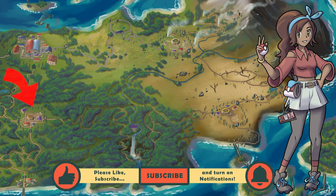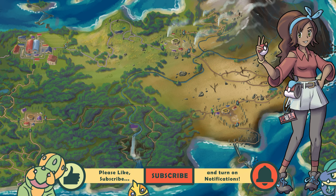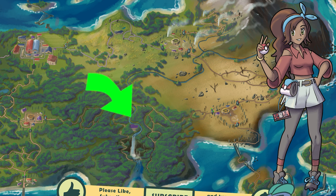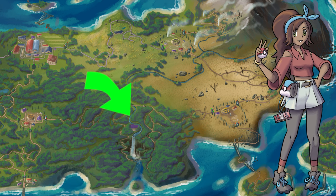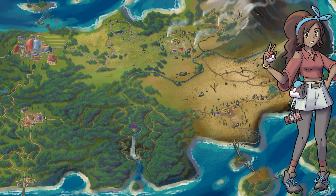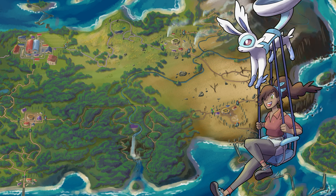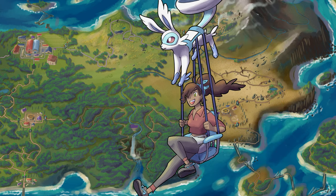But you do remember an unexplored route west of Tritown that you now have the time to explore. And maybe Psycad was right — maybe there is something important there for you to find. You have Loftian take you back, and we'll start in on Route 9 in the next episode.